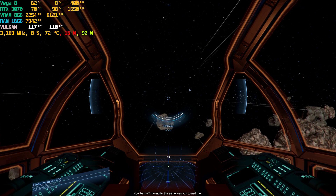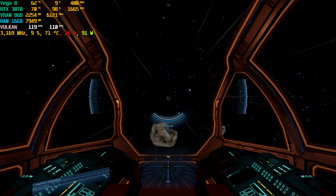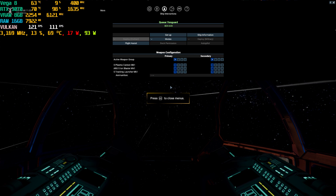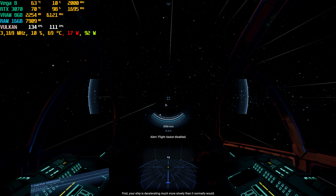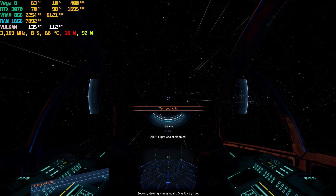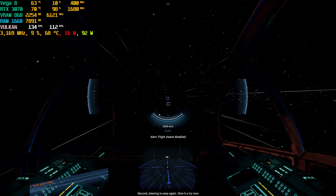Now, turn off the mode the same way you turned it on. You are now coasting, which means a few things. First, your ship is decelerating much more slowly than it normally would. Second, steering is easy again. Give it a try now.